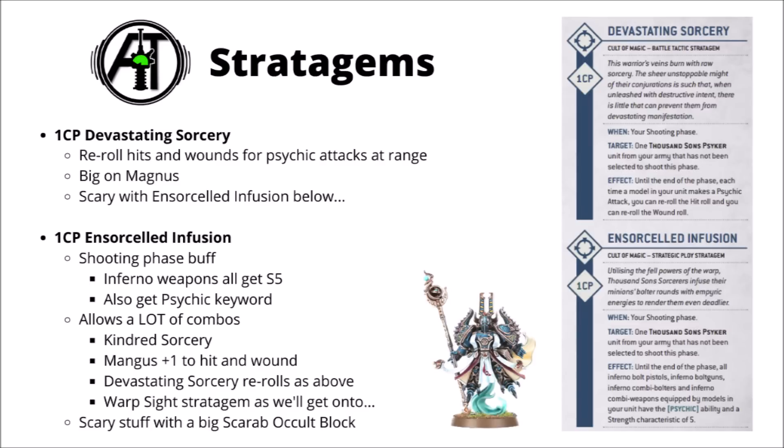Devastating Sorcery is perhaps even better with an Insorcelled Infusion squad of Scarab Occult Terminators. Insorcelled Infusion is a shooting phase buff for one CP: your Inferno Bolters, Combi Bolters, Bolt Pistols, and Combi weapons all gain the Psychic ability and get Strength 5. The plus one Strength could be useful against the right target, but getting that Psychic keyword on them is pretty massive for all sorts of other boosts. Comboing with Devastating Sorcery gives access to the Kindred Sorcery buff - say Lethal Hits on those Bolters. Magnus could give a unit plus one to hit and wound with his Psychic aura, and you could combine it with Warp Sights to fire guns out of line of sight. It can get very silly very fast.